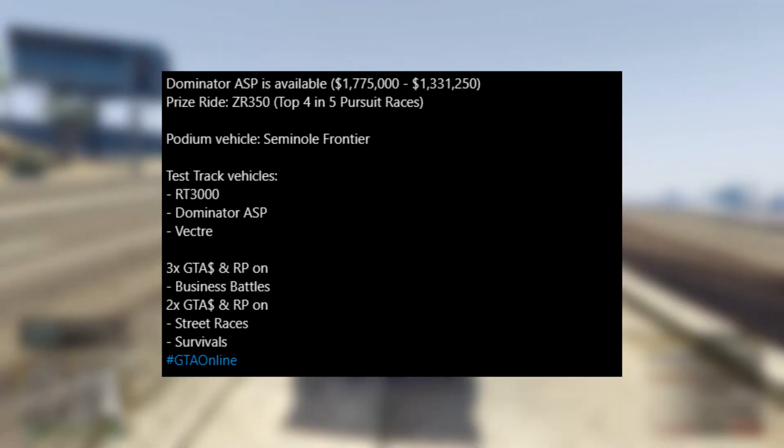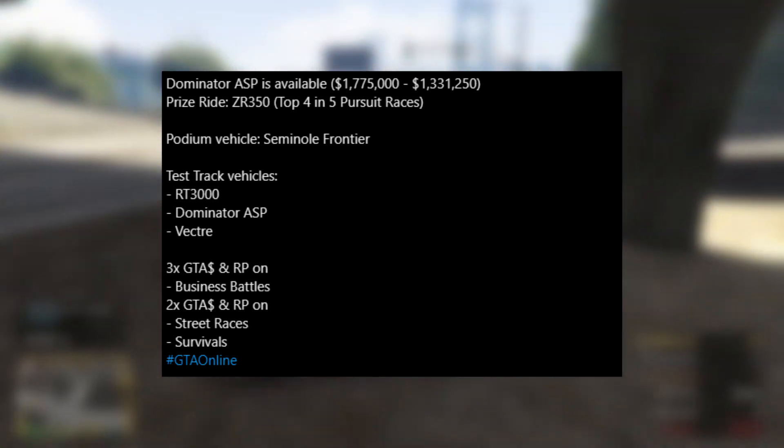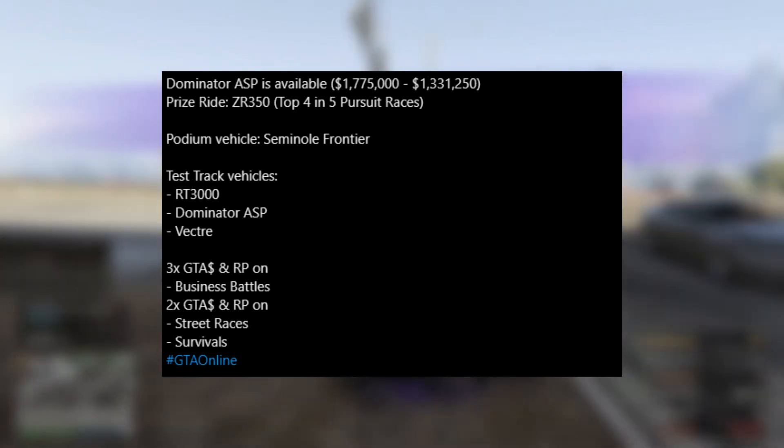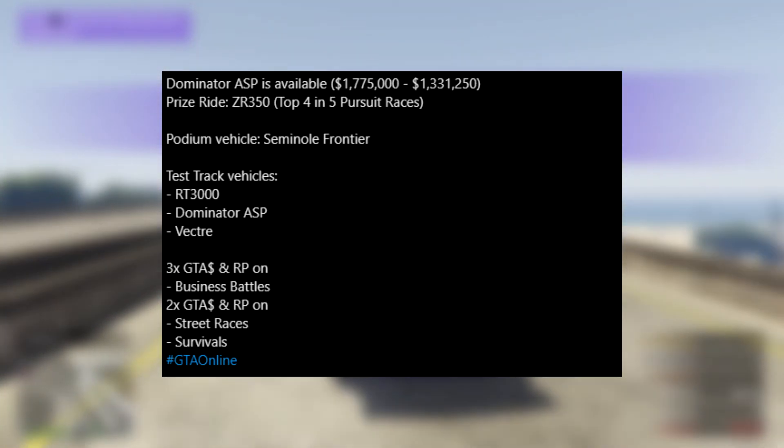Moving on to the podium vehicle now, we have the Seminole Frontier. I'm not too sure if this vehicle is new or not, but it's a vehicle that I've never heard of before in the game. If you guys have seen this vehicle before and you like the look of it or something, you guys can now pick it up for free on the podium.